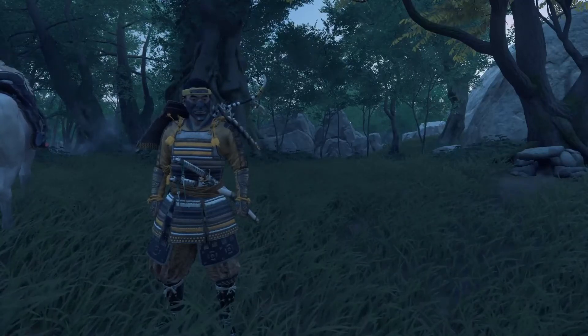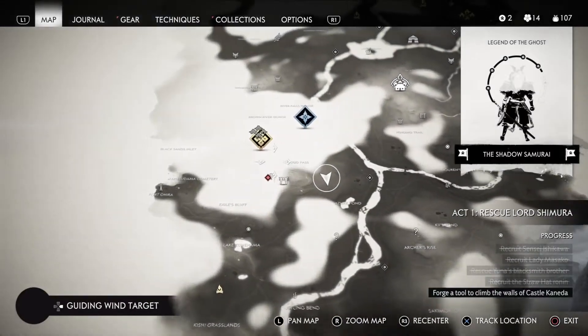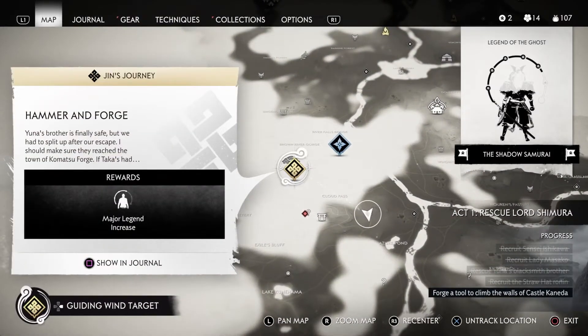What is going on guys? Welcome back to my Ghost of Tsushima walkthrough. This is part 9 and we are about to do the mission called Hammer and Forge.